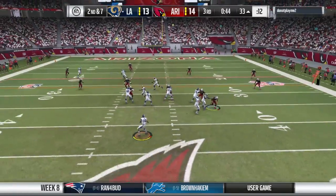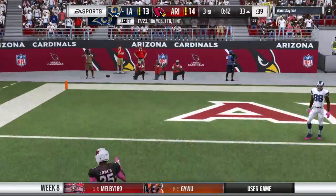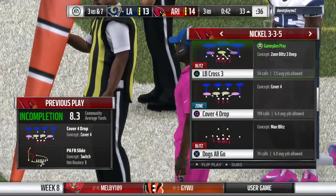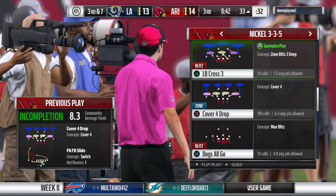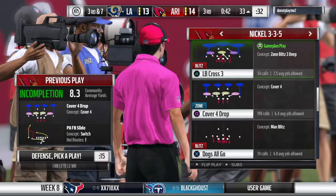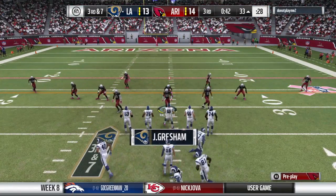Goff now on second down and unable to connect on a long pass — it falls down incomplete. They've got to get to the 26 for a first; this is third down.